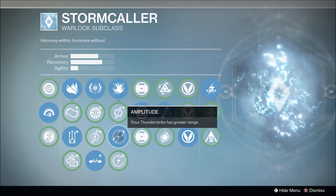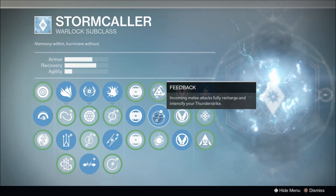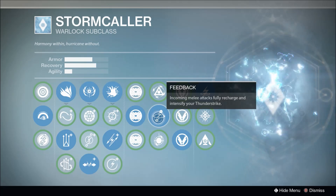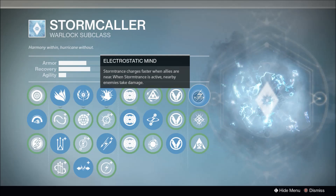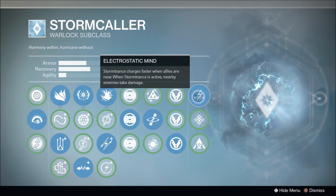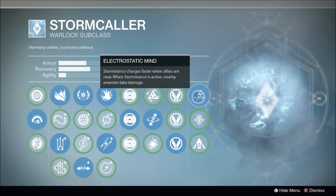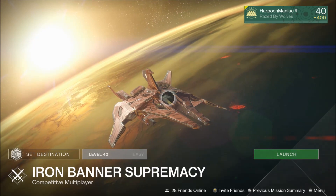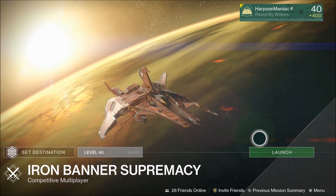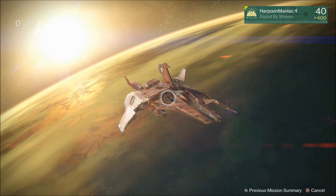I'm using Amplitude so that my Thunderstrike has greater range, and Feedback so that incoming melee attacks fully recharge and intensify the Thunderstrike. Since I lowered my intellect to bump up my strength for more melee attacks, I'm going to use Electrostatic Mind — Storm Trance charges faster when allies are near, and when Storm Trance is active nearby enemies take damage. It's been a while since I've used this thing, but I'm going to jump into some Iron Banner Supremacy with the Universal Remote and a Stormcaller.